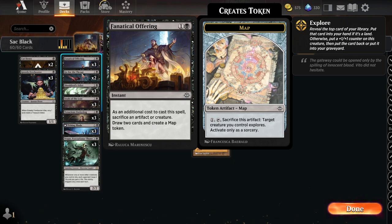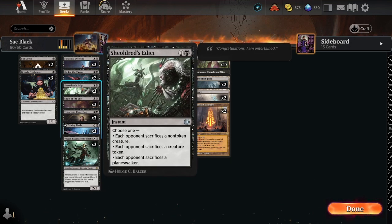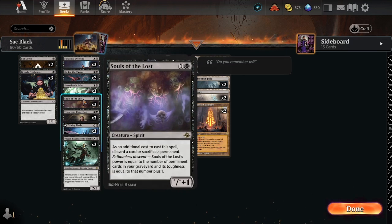We're running two Go for the Throats and three Children's Edicts. Souls of the Lost — we're running three: as an additional cost discard a card or sacrifice a permanent, and it has fathomless descent. Its power equals the number of permanent cards in your graveyard, and its toughness equals that number plus one. If we fill up our graveyard, this is going to be a fun card.